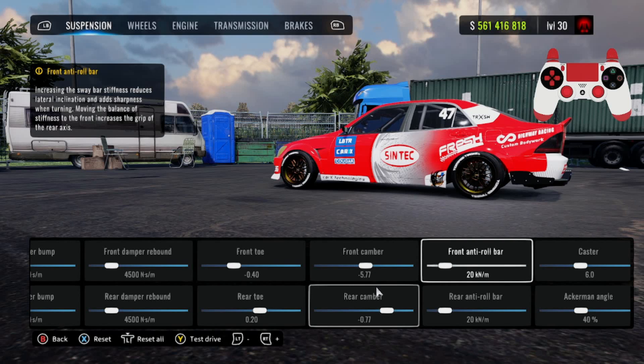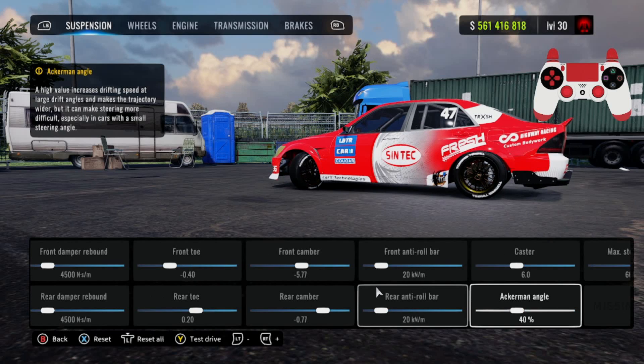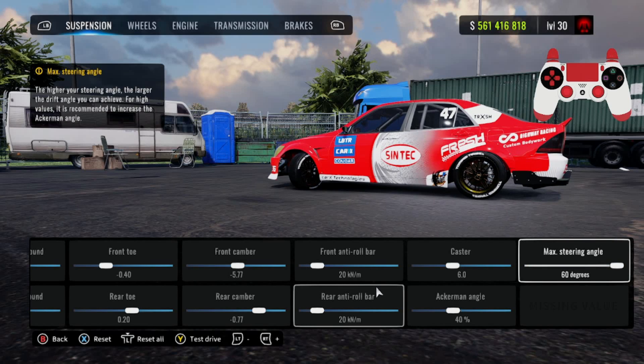Front camber is going to be negative 5.77, rear camber is going to be negative 0.77. Your front and rear anti-roll bar are going to be at 20. Ride height is going to be at 6. Max steering active angle is going to be at 40 percent, max steering angle is going to be at 60 degrees.